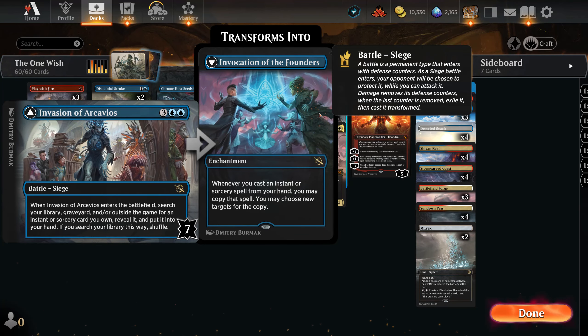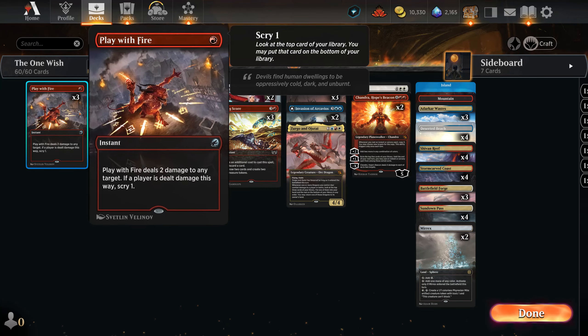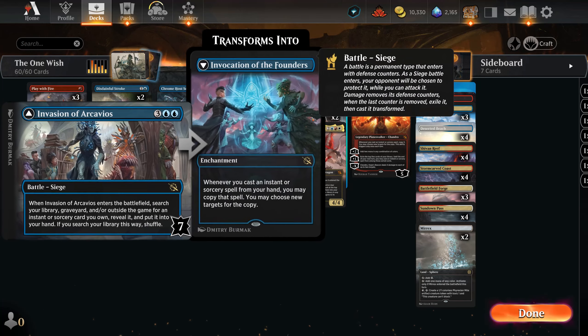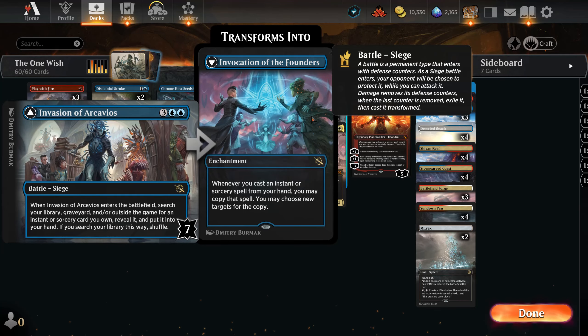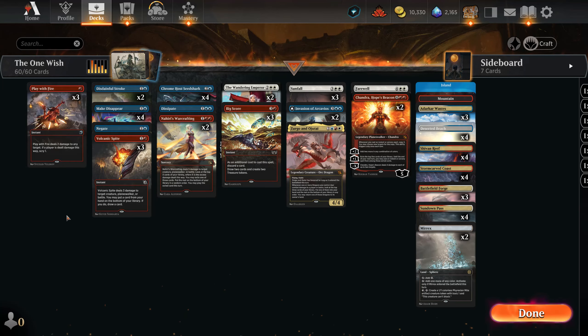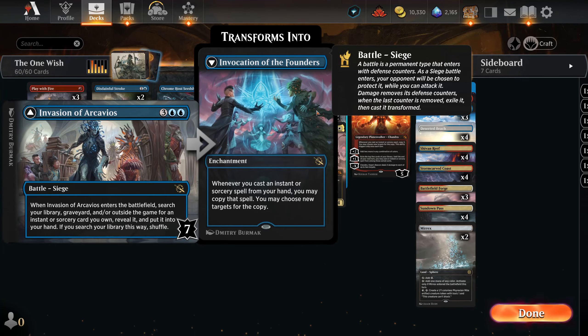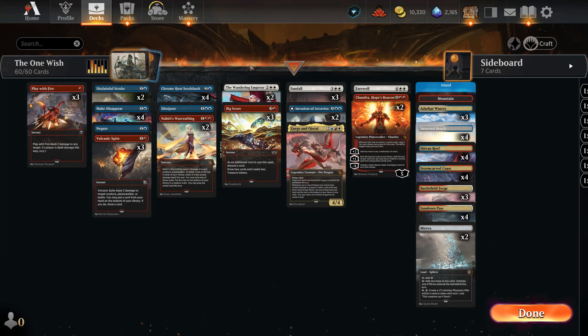For this reason we play Nahiri's Warcrafting, Volcanic Spite, and Play with Fire, because all of those cards can not only remove creatures but if you don't have targets they can get the defense down. And one Nahiri's Warcrafting means that every Volcanic Spite and every Play with Fire flip is doubled permanently. So for one mana you can suddenly have a card that doubles everything.